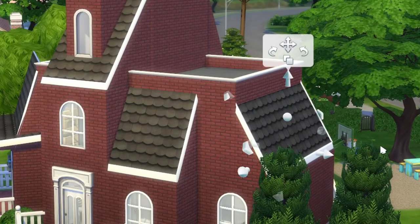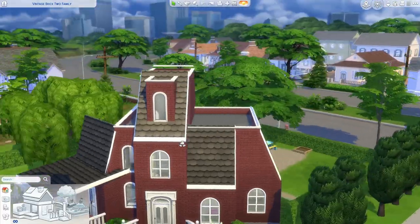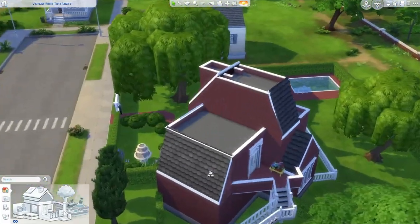So obviously these are pitched up way too high - they're clipping through, which is no good. I even added a half wall and I don't really know why. Why? I don't understand this part of the roof. I genuinely don't remember why I did any of this stuff.